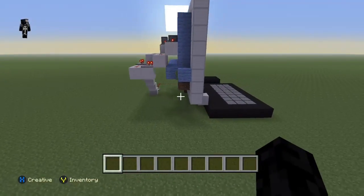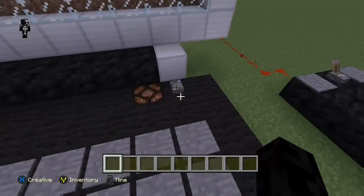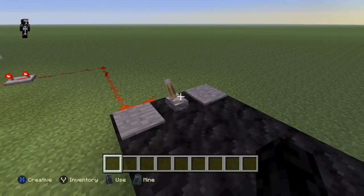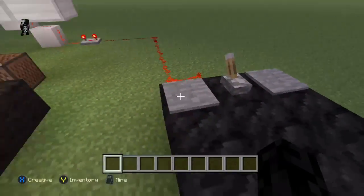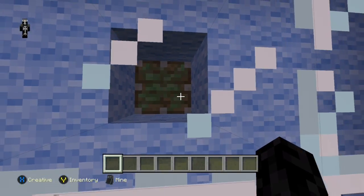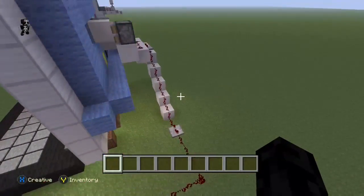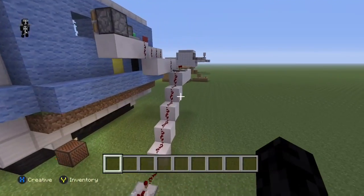Now if we come over here to turn on the computer, we have to do this. Right here is supposed to represent where the mouse is. If we pull down this lever and go up here we can see it moves the block out. If we push it again it will do this. The bad thing about it is I can't get another block to get inside the piston, so the piston can't push another block up to represent a folder or something. We're just gonna say that's the Minecraft game icon or a texture pack. There's basically just some redstone that comes from the mouse all the way to the back.